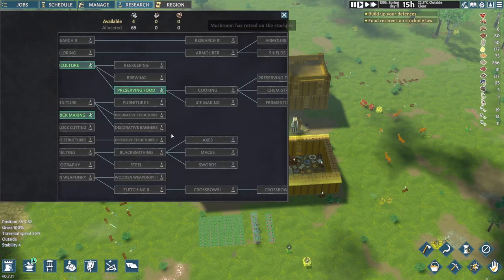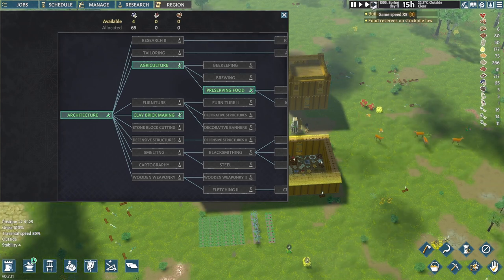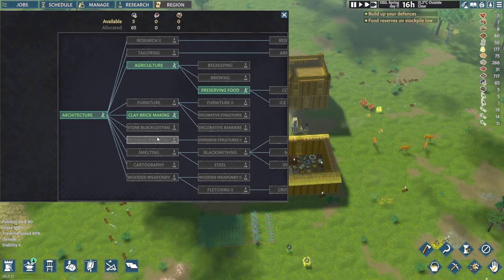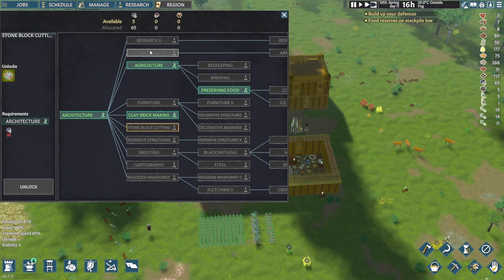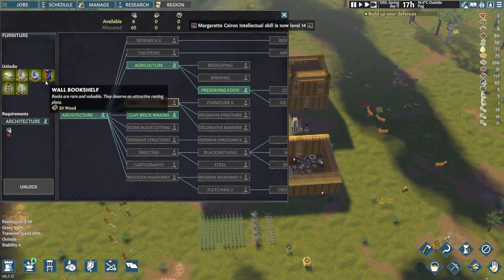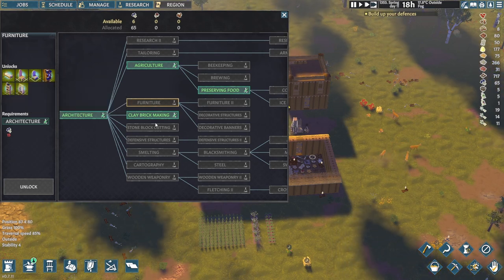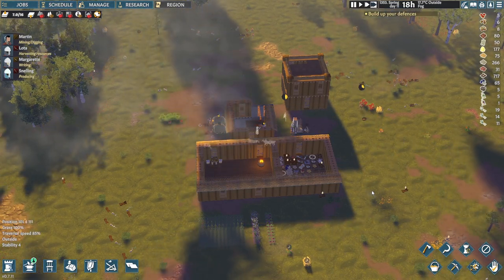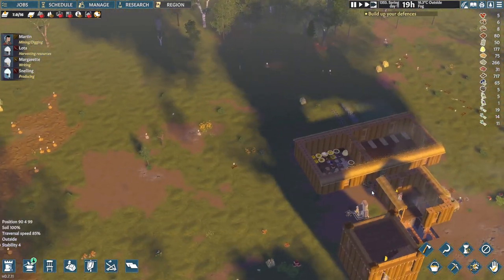Margaret is researching. Let's go ahead and speed this up a little bit. See what we're going to do now. We don't really need stone. Defensive structures — well, the stone is useful. What month are we in? We're still in spring, so we don't need that yet. Furniture — ah, a bed. Maybe furniture is the next one on the list, and then we can get somebody building some beds. Not going to do venting just yet, but we do need to get this.